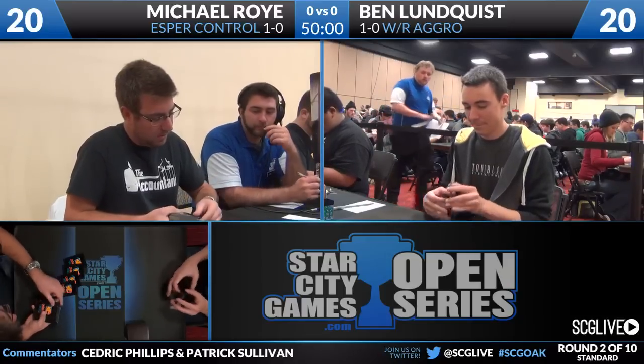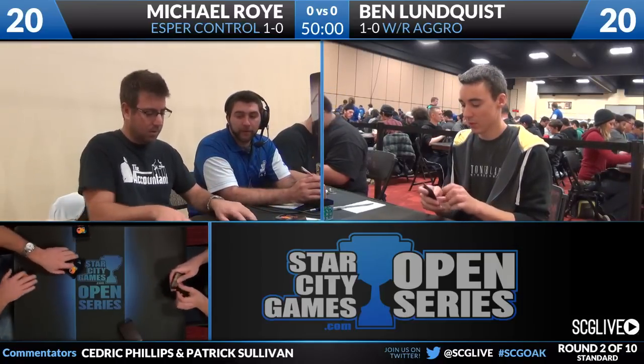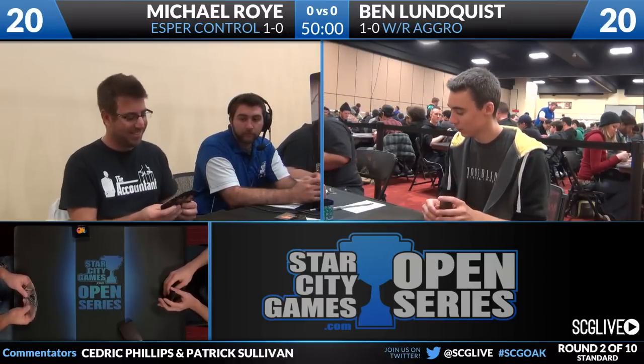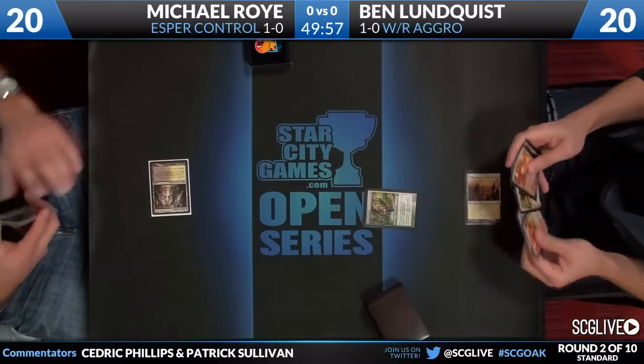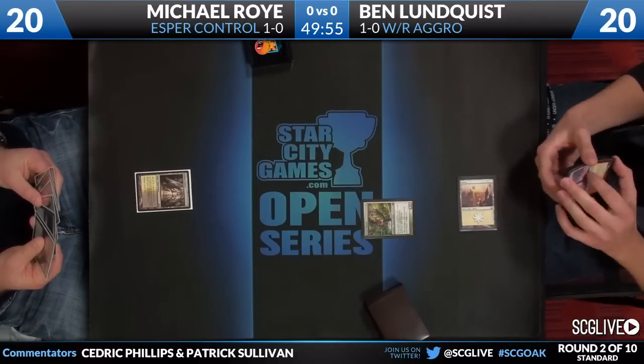Strategically, the mixture of salt and pepper hair, boyish good looks, and mysterious scar has made him quite a hit with the ladies since his move out to Southern California. He also has a recent Grand Prix top eight here in Oakland and a Standard Open win that you and I covered in Los Angeles. He is playing Boros again with a very aggressive build featuring four main deck copies of Azorius Arrestor and four copies of Boros Charm. He's going to start off with everyone's favorite one-drop, Dryad Militant. Michael Roy is playing Esper Control.